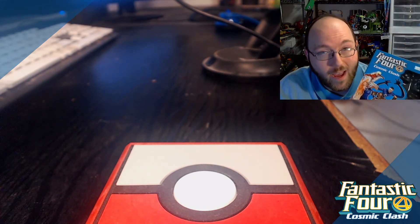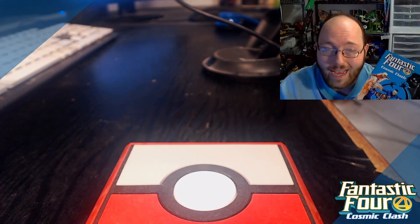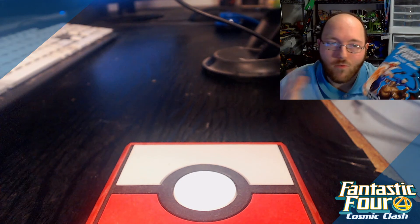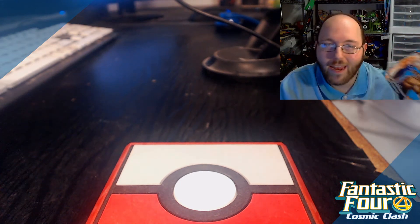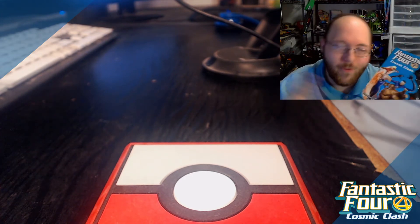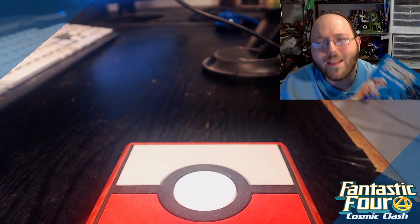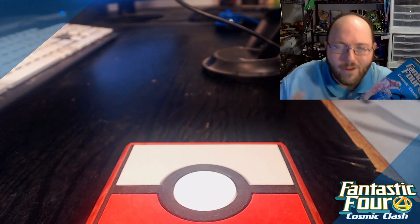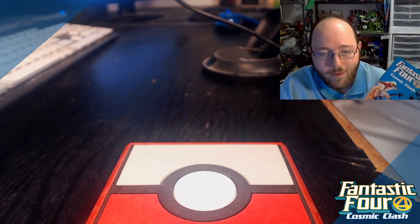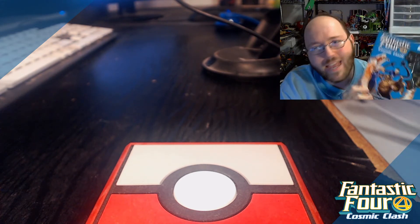It comes with scenario cards that allow you to play through a storyline with the Fantastic Four, Silver Surfer, and Doctor Doom — all the way from the very beginning of Thing getting ambushed by the Yancy Street Gang, all the way to saving Silver Surfer from Doctor Doom, and maybe facing off against Cosmic Doom. It's a really fun multi-chapter storyline you get to play through. The Justice League Unlimited one is not as interesting in my opinion. You've got to get this product. Let's open it up and show you the different sculpts and everything that comes in this product.